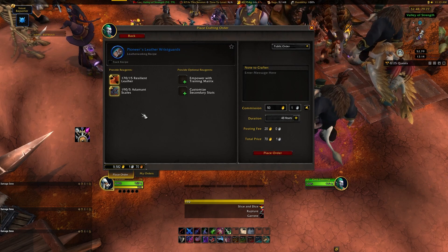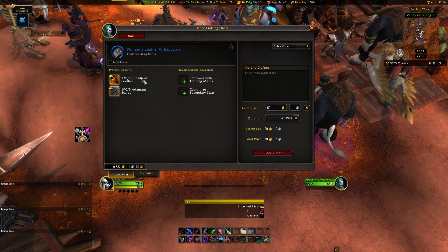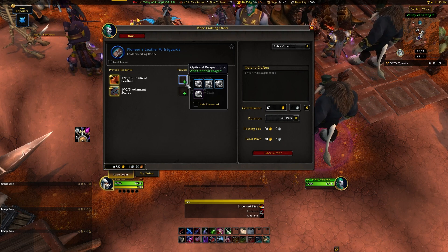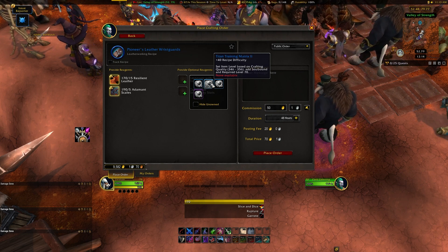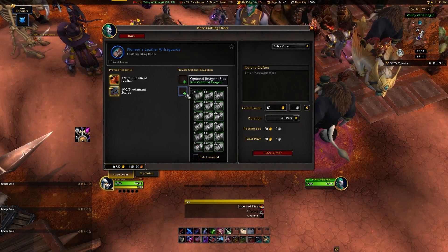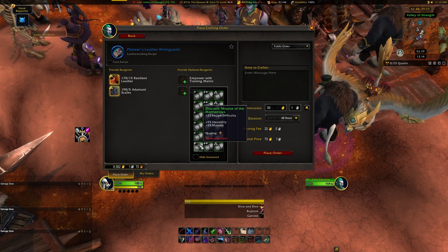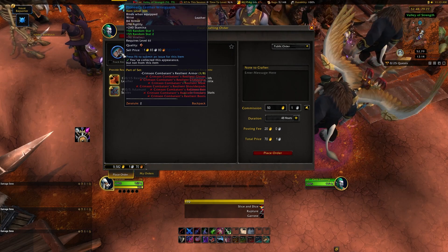This page has a lot going on, so we'll start going from left to right. On the left, you'll see we have Provide Reagents and Provide Optional Reagents. You'll also see that this recipe requires resilient leather and adamant scales to craft, as well as the quantity of each needed. On the Optional Reagents, we'll talk about the Training Matrix first. These are items that allow a piece of gear to be crafted up to an increased item level, based on what quality level of Training Matrix you provide to the crafter. The box below it is the secondary stat choices. These are missives made by players with the Inscription profession, and are what allow you to determine the secondary stats on the gear being made. If this isn't provided, the gear will have a random secondary stat, so it's always a good idea to make sure you know what stats your class or spec uses, and to provide the missive appropriate.